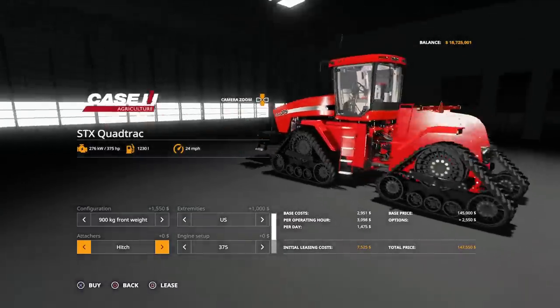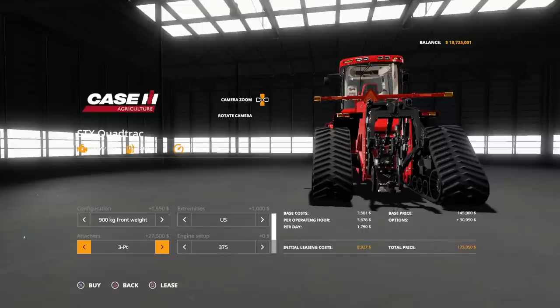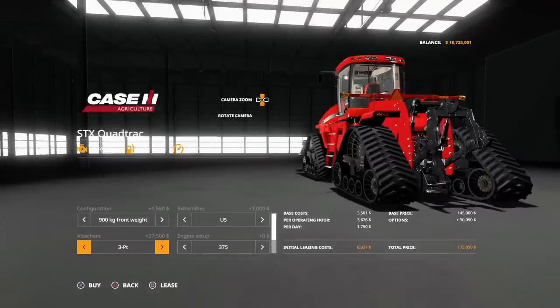On the back we can have a standard hitch, a weight block with options up through the weight range, or a three-point link. The three-point adds 27,500. Worth noting: on the Steiger the three-point was also 27,500, but if you hired a worker it could cause problems. I haven't fully tested this yet since it just came out, but those are your attach options on the back.